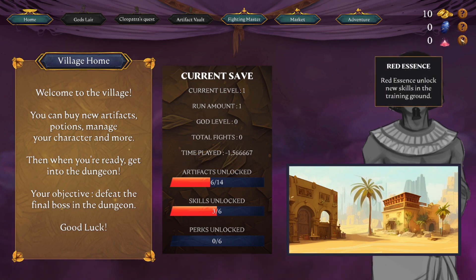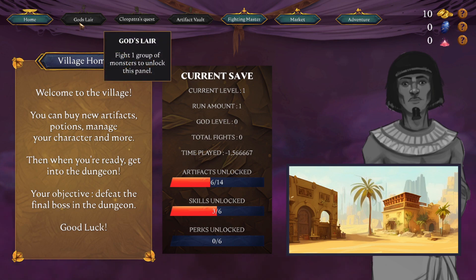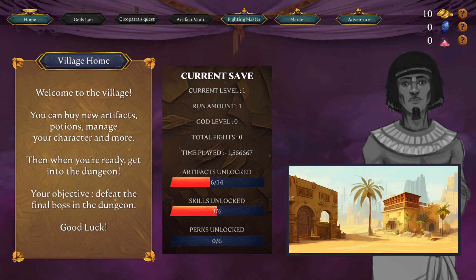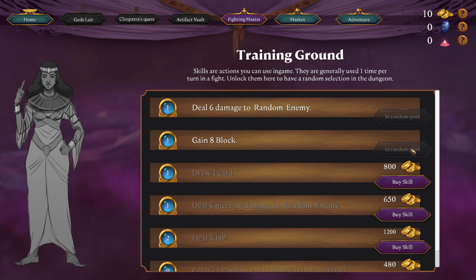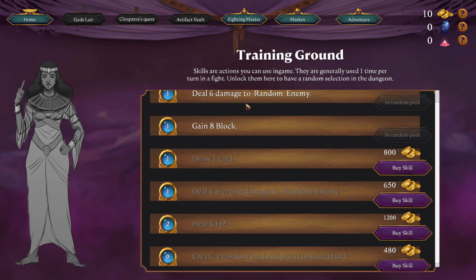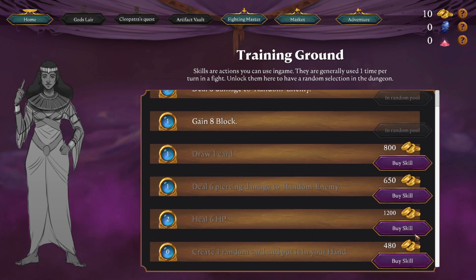These are the different resources: gold unlocks artifacts, blue essence unlocks definitive improvements in the god's lair, and red essence unlocks new skills in the training ground. God's lair — fight one group of monsters to unlock Cleopatra's Crest. Interesting. That seems a little bit mobile-like with so many tabs and different things. Skills are actions you can use in-game; they're generally used one time per turn in a fight. Unlock them here to have a random selection in the dungeon.